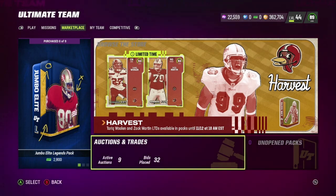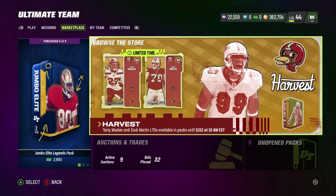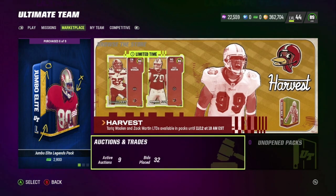Today, November 10th, the Harvest promo part one dropped. We got some LTDs in packs and we got some Harvest re-rolls in the store as well. We do have two limiteds that are in packs. If you want to see the part one players, the champions, and everything that came into the game today, go watch my previous video — I covered all of that. Today we're going to be focused on these LTDs: Tariq Woolen and Zach Martin.